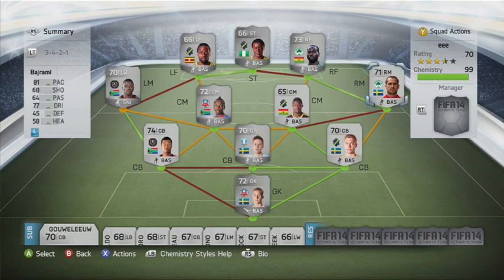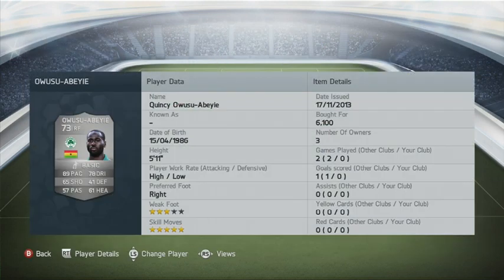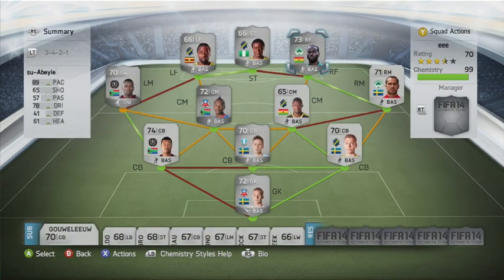Then we come to another 5-star skiller: Quincy Owusu Abe, with 5-star skills, 3-star weak foot and 5 foot 11. He was very, very good for me — I really enjoyed him. Along with being fast and having good dribbling and 5-star skills, he also feels very strong, and compared to someone like Masuku he does not get shrugged off the ball easily. I definitely recommend him — he cost me 6.1k, which is a bit of a bargain for a player like him.